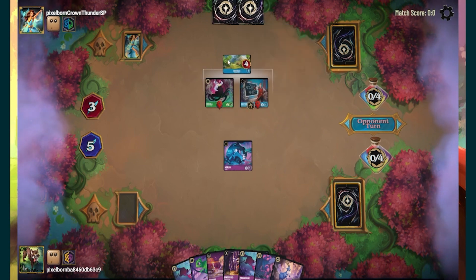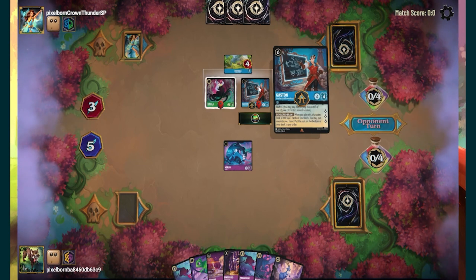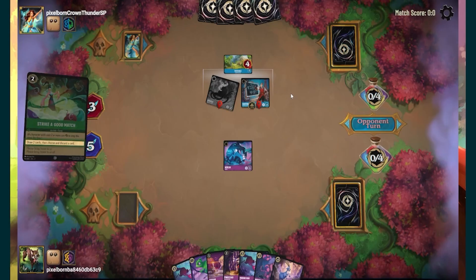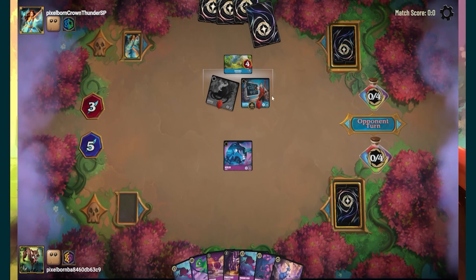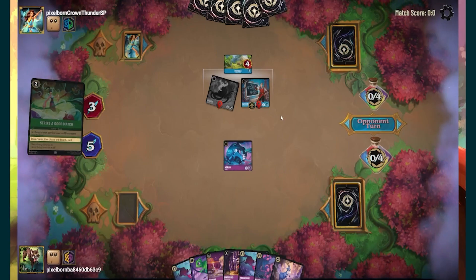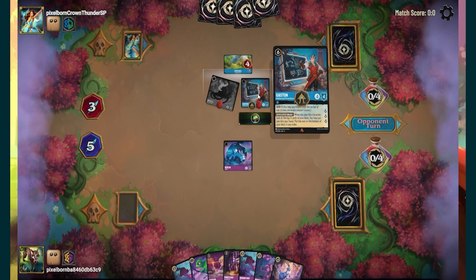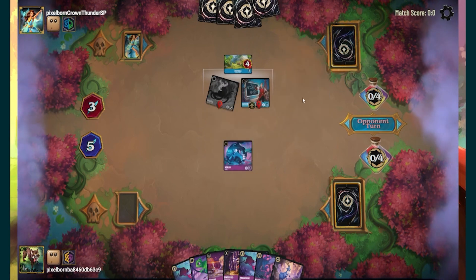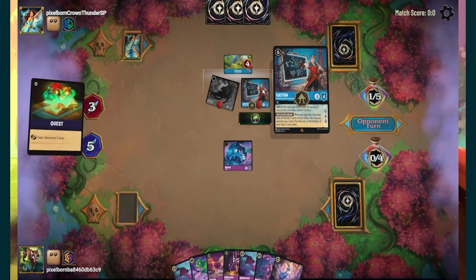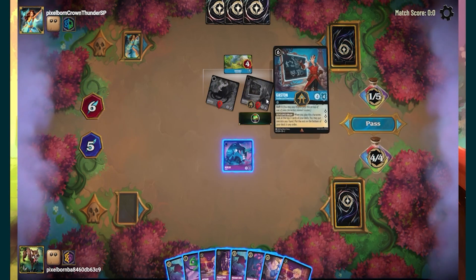What he shifted over is Slime — Slime acts as a full shift, so it can take the place of any shift name you need. Gaston was able to shift over the Slime and trigger for anything. The card he's using is draw-to-discard-one — it's the Mulan song where she's dressing up. I know some people don't like it, but I really think it's underrated. There's some really good things you can do with that card.